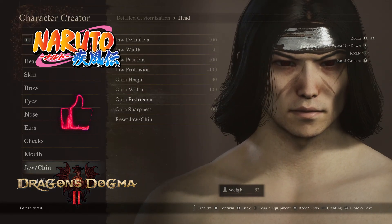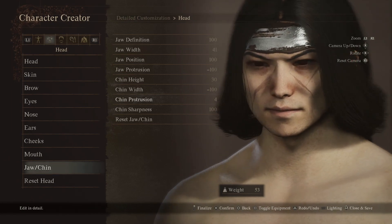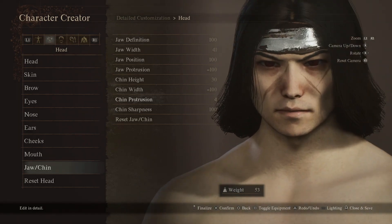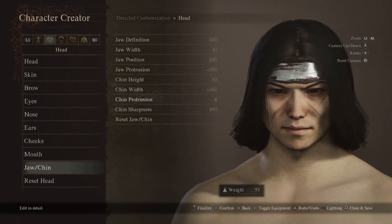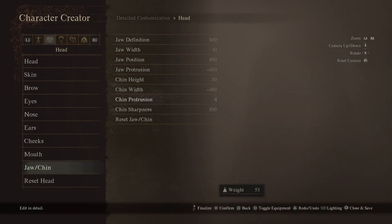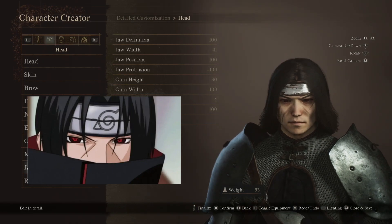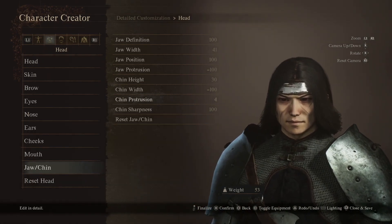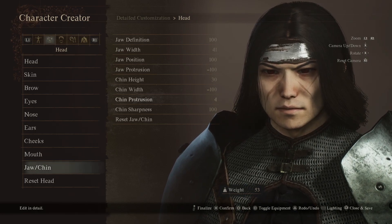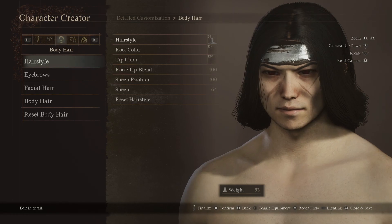Alright, so we're back with some Moritachi. This is what I have — I don't know if I could dial him in any more than this. Again, don't worry about the body because that's a whole different ballgame; we're just trying to get the face. If we put some armor on, this is what we have. It's not a lot of options when it comes to the clothes because this is the demo.